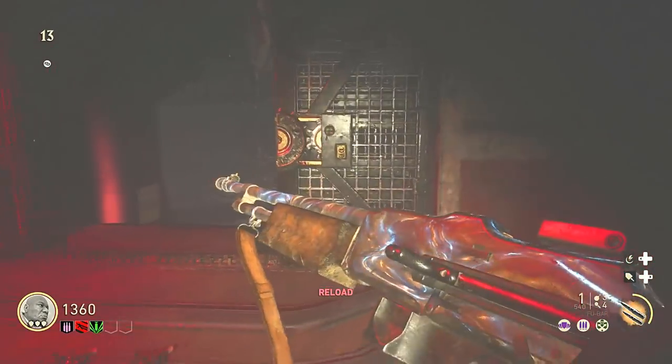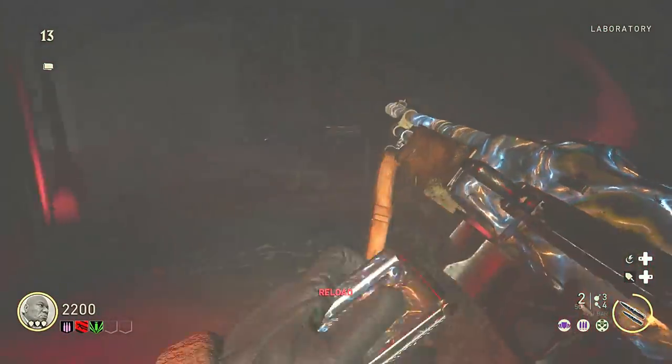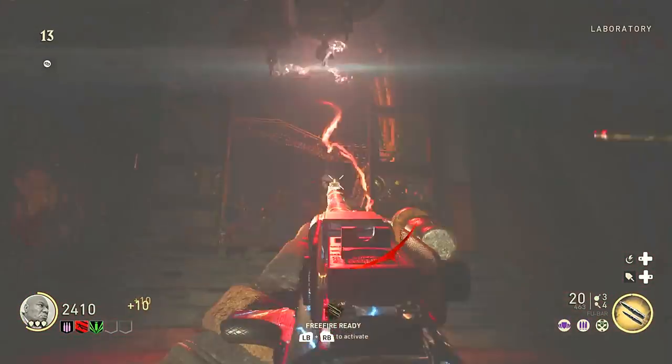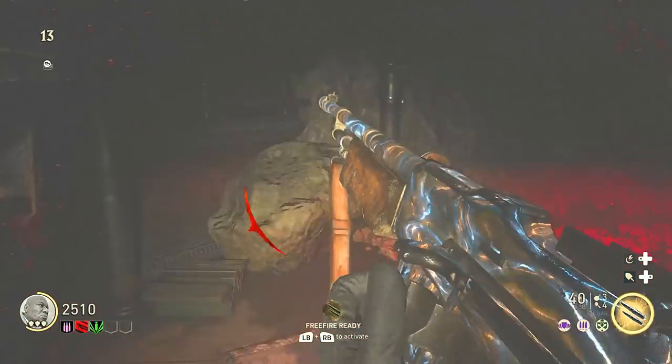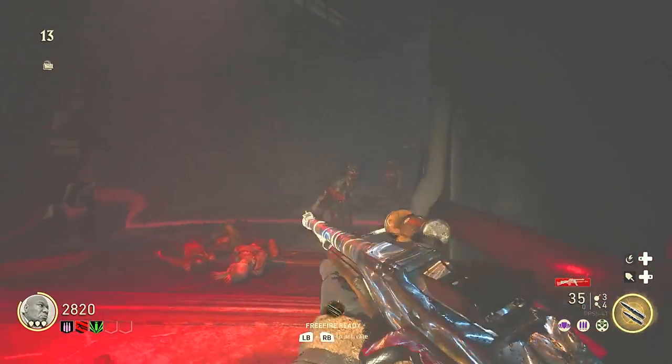Do the exact same thing — kill zombies and collect charge into the device. Up here you need about 20 to 30 kills, a bit more than downstairs. Be careful because the lights are out and it gets intense. Boss zombies may also spawn on you, so keep your eyes open. When the device stops collecting charge it's all done.